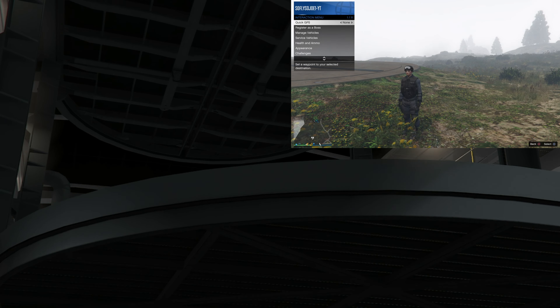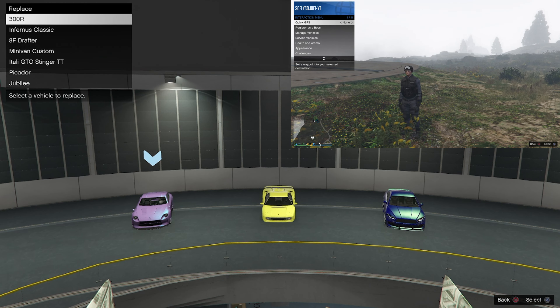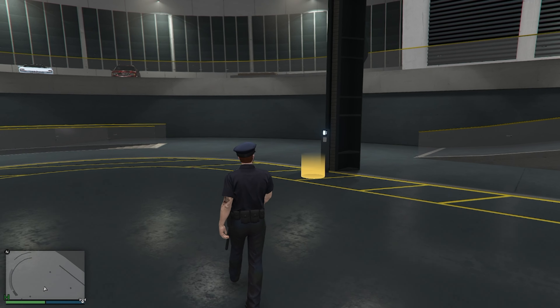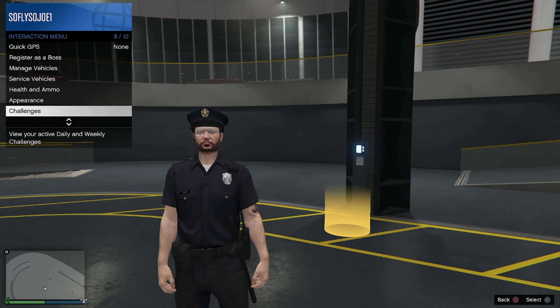Once inside the facility, you'll be presented with an option to replace a vehicle — hit Circle to cancel out that replacement. All you have to do from here is make a change to your outfit to save the game. When done, make sure you close out your app.